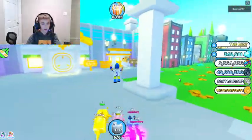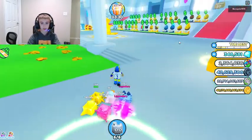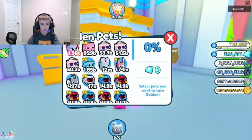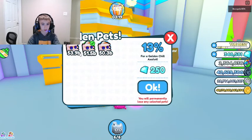While I'm here, let me show you guys how to get some golden pets - how to make them. So you go into the town right next to the normal shop and then you go right over here - it says 'make golden pets' and then you can just go right here.